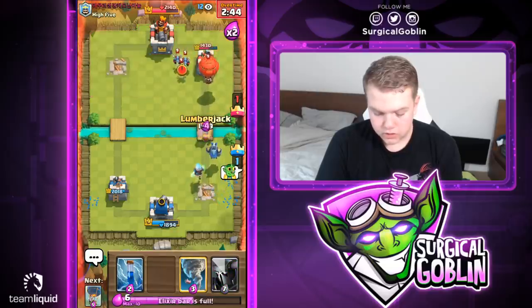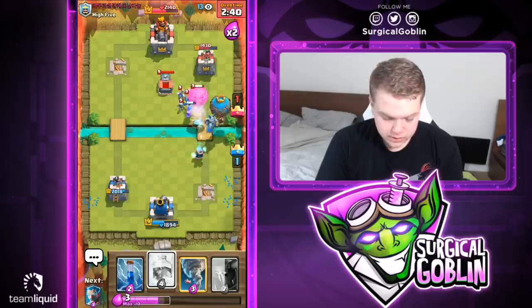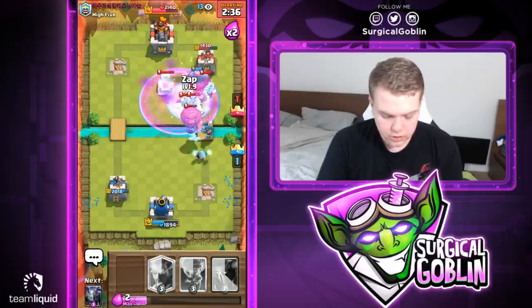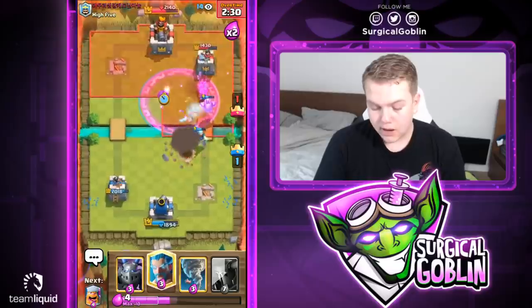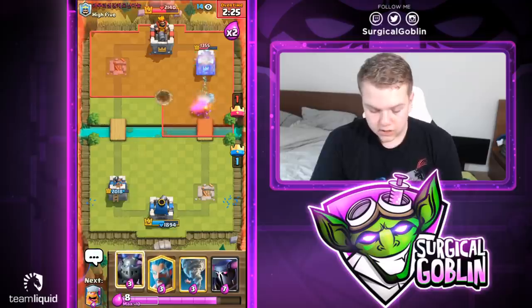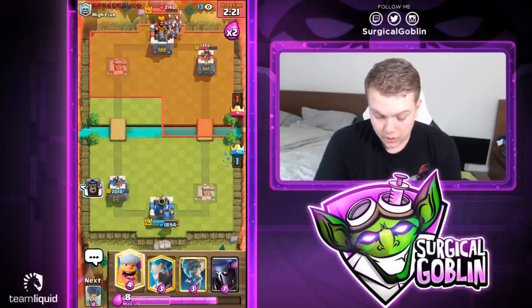Let's go with mega minion and see what he drops — he doesn't have fireball in cycle. He goes with minions. Let's go with a freeze and then zap just to make sure we kill the minions — this way the balloon is able to reach the tower unless he throws a defensive fireball. We forced out another fireball with that freeze. He goes with a zap — next card is balloon, so we're in a pretty good cycle.